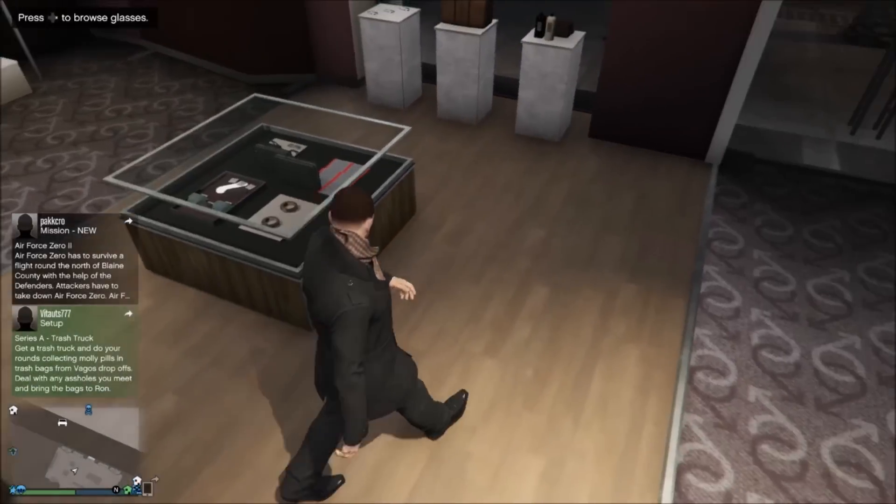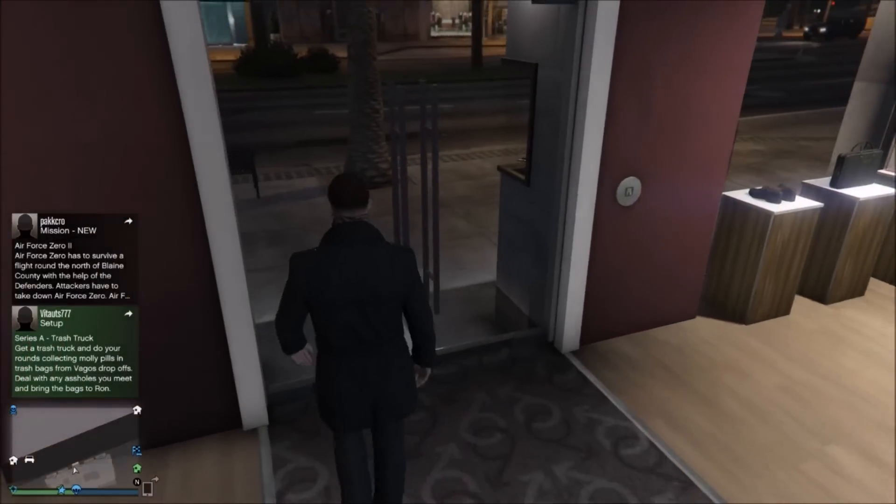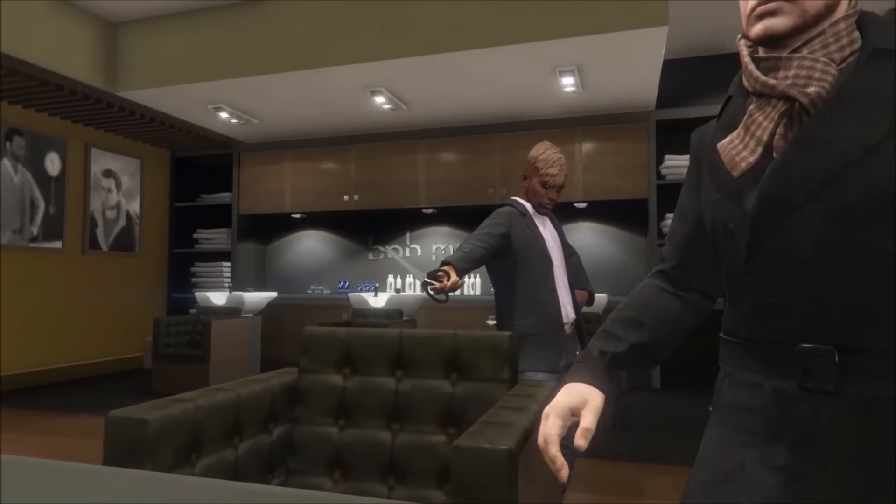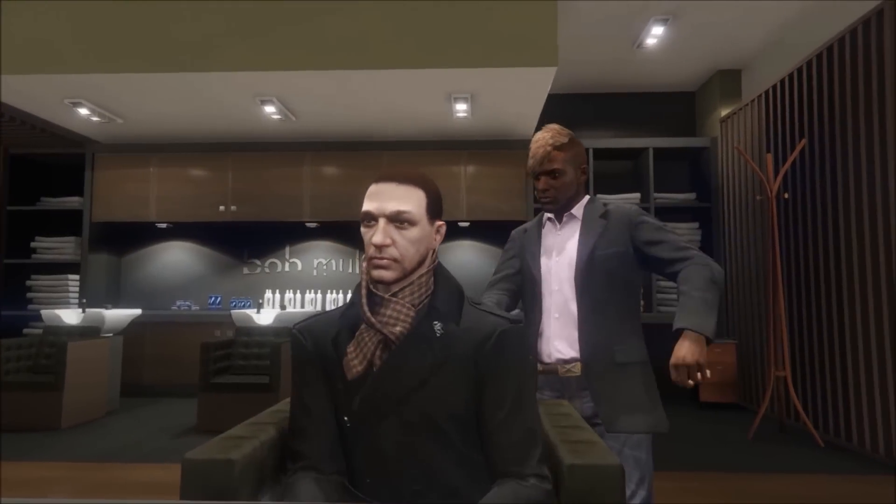Now we're going to head over to the hairdresser and show you what haircut to get. So now that we're here, we're going to sit down in the chair. Dorian Gray has long black hair, so I'm going to find a long black haircut.